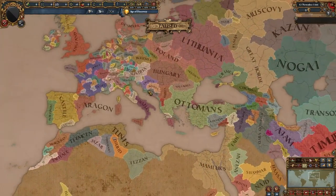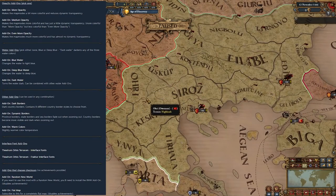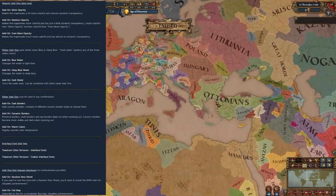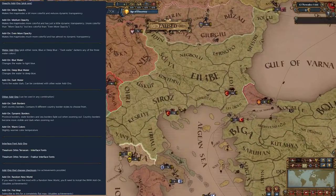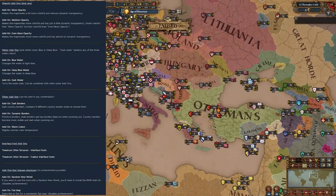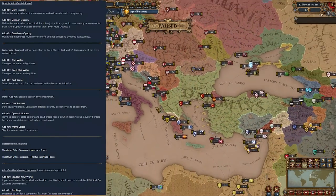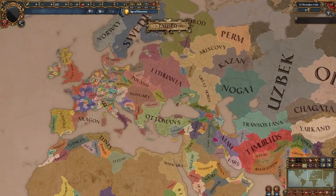This mod also has add-ons: more opacity, medium opacity, and even more opacity — that's the one I play with, which prevents the desaturation effect when zooming in. There are water add-ons: blue water, deep blue water, and dark water. There's also dark borders where you can choose between nine different country border styles — I recommend the thick option. There's dynamic borders where province and state borders fade when zoomed out, interface font add-ons, a completely flat map add-on, and a random new world add-on.